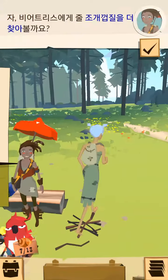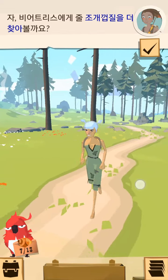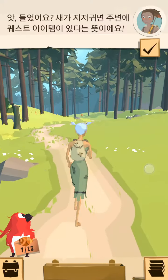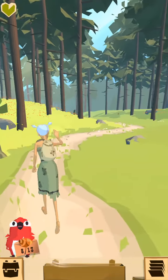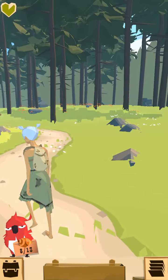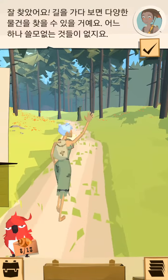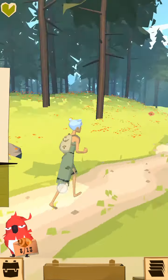Let's see if we can find more shells for Beatrice. When the bird whistles, it means a quest item is nearby. Nice find. You'll see a lot of different things along the trail. They're all worth keeping and will come in handy.